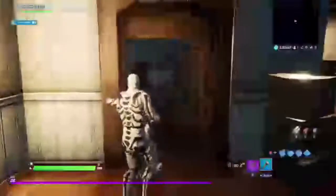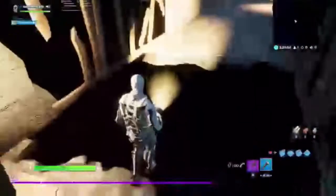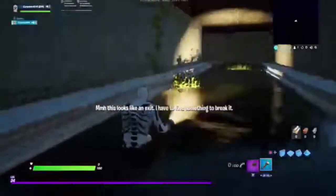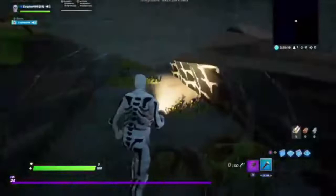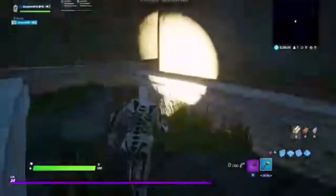It's unlocked — yes! I need to look in these rooms even though they're just in-between areas. Is this a hole in the floor? Yes, and you can't get over that. This looks like an exit — I have to find something to break it with. I did hear something break when I got over there. This area broke.